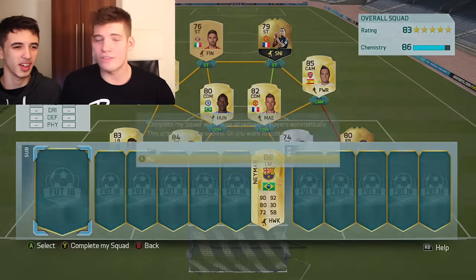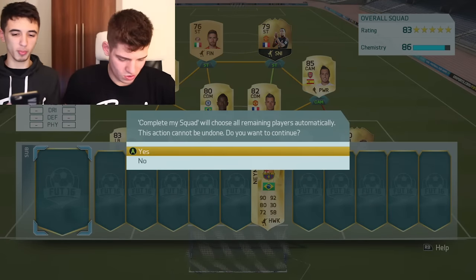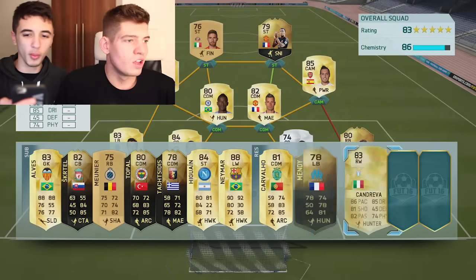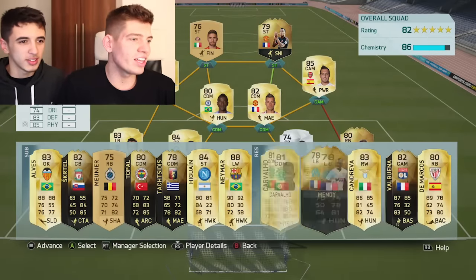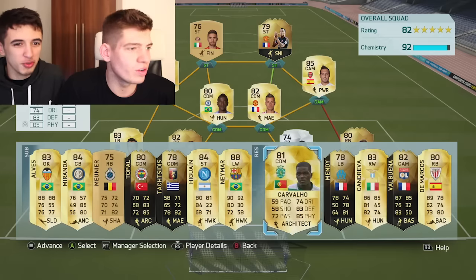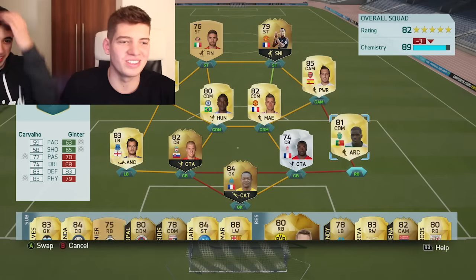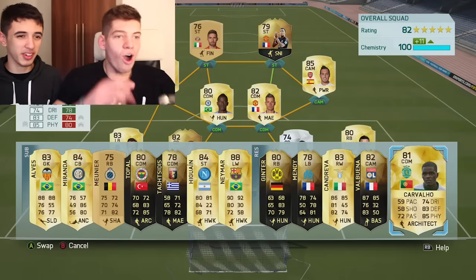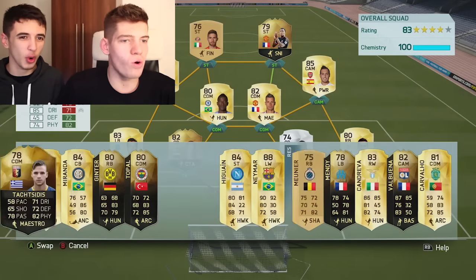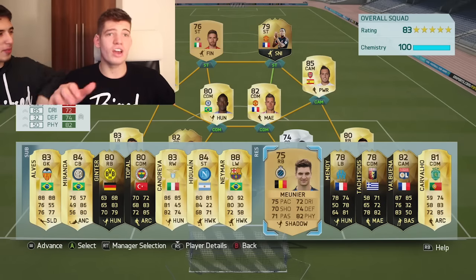Now how it works is I complete the squad. I've got one minute 30, you've got one minute 30. Get your timer out. I've got mine faster. Ready? Complete the squad and go. You've got one minute 30. We've got Martial - that's going to help us out. You've got a good team, this is close. Carvalho will fit perfectly at right back. I've got loads of time. I nailed that. You've got 100 chemistry. I nailed that. 83. It's over.